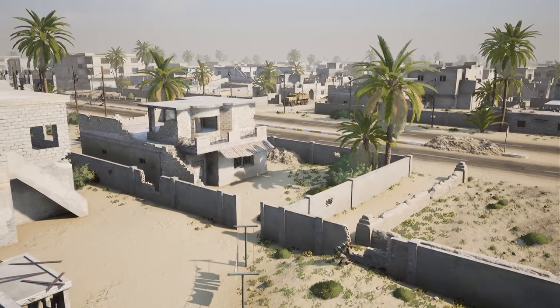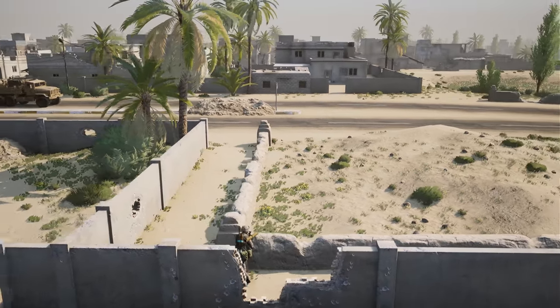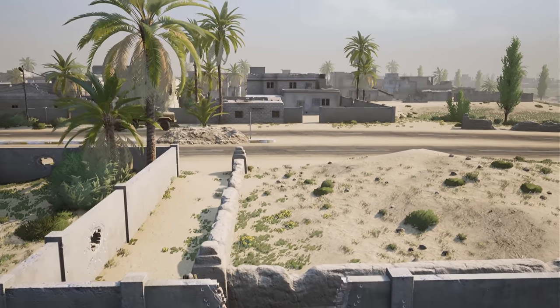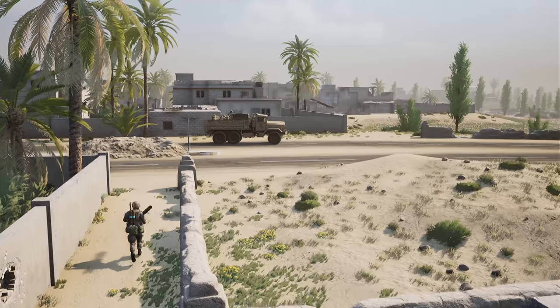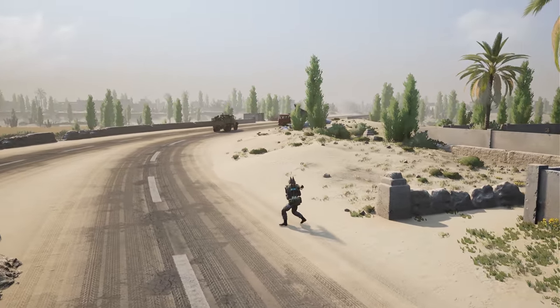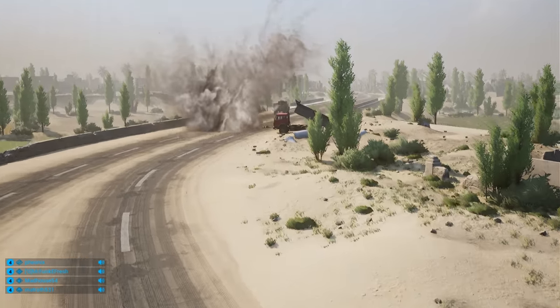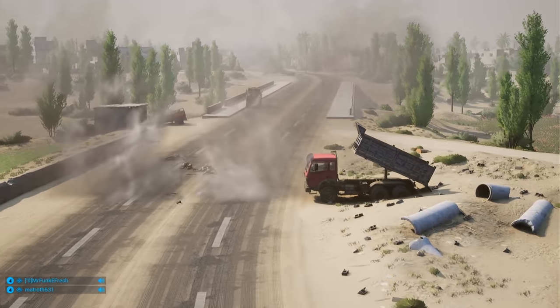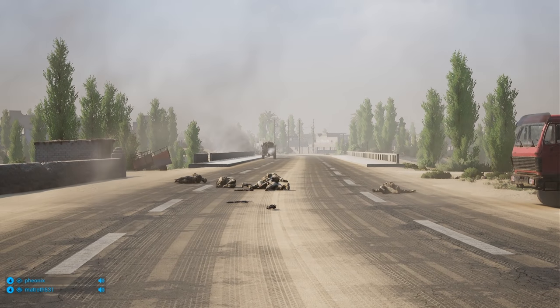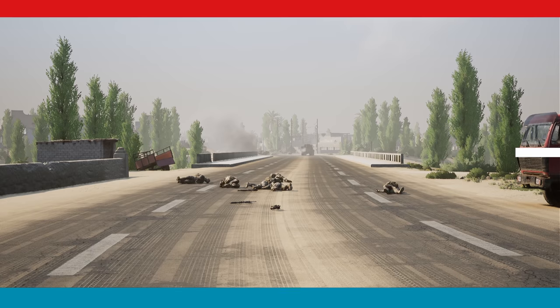That might just run right into squad four's lodgy, which would be a fantastic kill because it's completely full. Don't worry about the Bradley, do not worry about the Bradley. Oh my god, body armor to the highest degree — misses the lodgy, kills the entire squad behind it! Incredible dude. What a lucky lodgy.